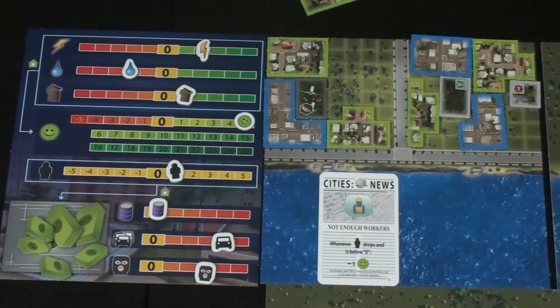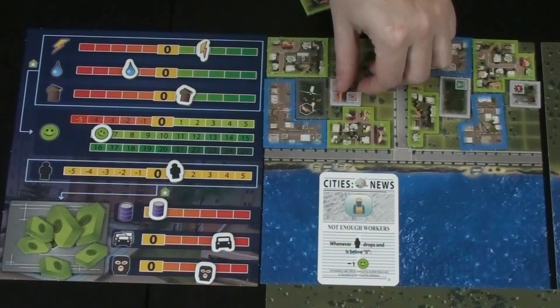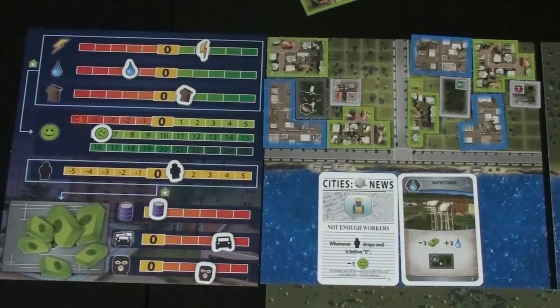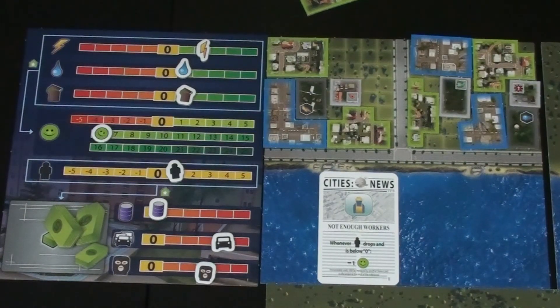Kim plays the firehouse for free as an architect, gaining one happiness, and draws a level two card. Steve's play is obvious — he plays the water tower for $3, spending three money and increasing water by three, now on the positive. The only downside is a $1 workforce penalty, but he's fine with that. He draws another level two card.